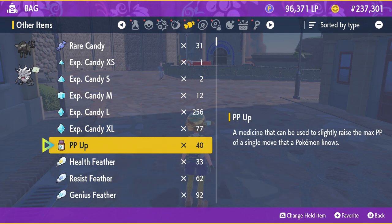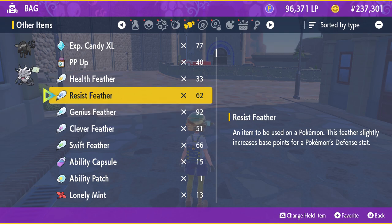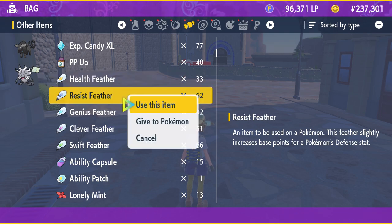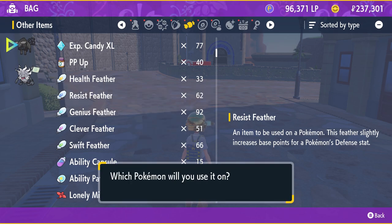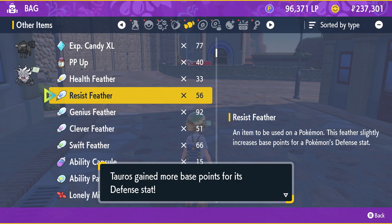Now we have 252 plus 252 plus 252, that's 504, so there are 6 remaining. We can give those 6 to Defense. We'll use feathers — each one gives just 1 point — so give one feather.